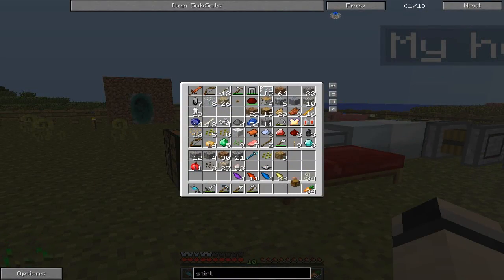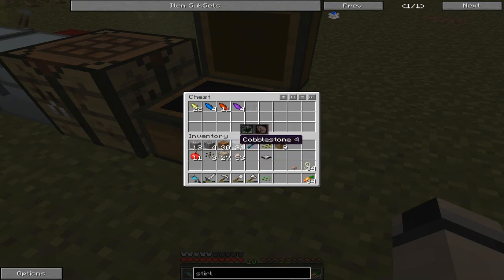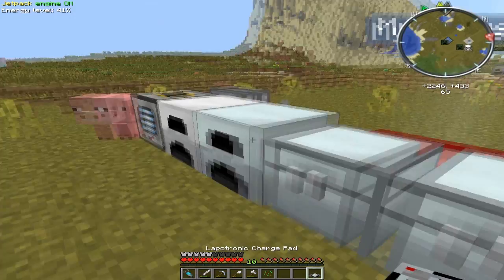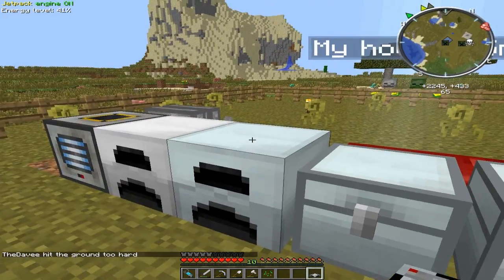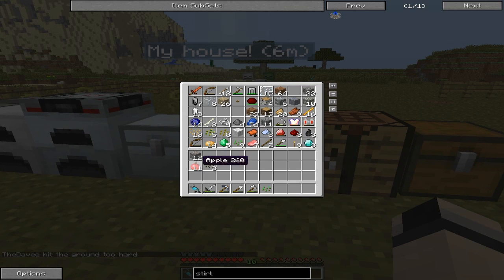This chest is going to go right here, and I'm going to put all my Thaumium stuff in there. This is the generator — yeah, they've died again. Now we need redstone, and I'm probably going to make a farm for this. Yeah, I'm going to do that right now.